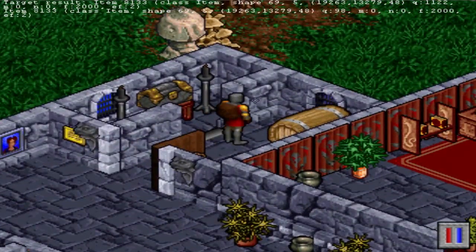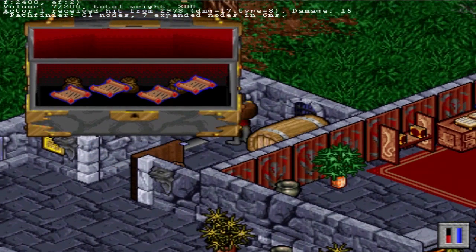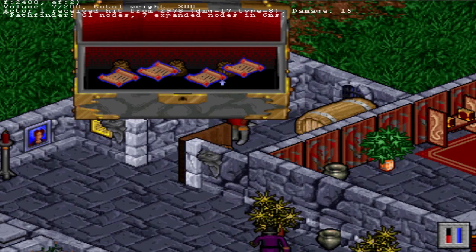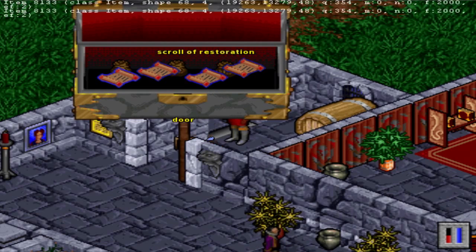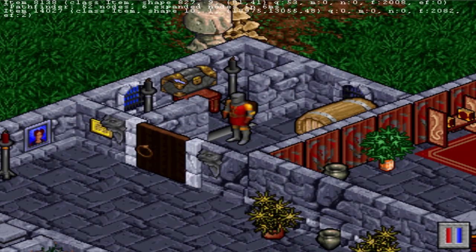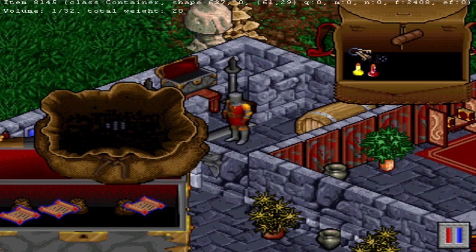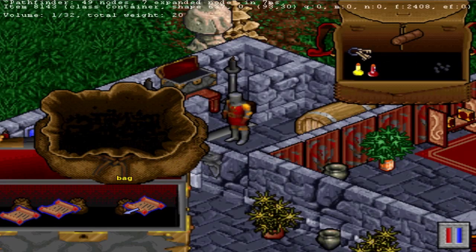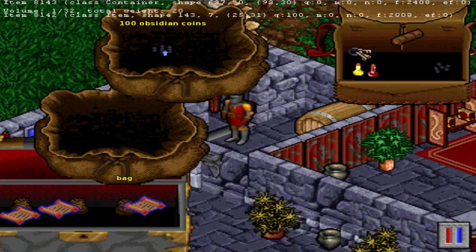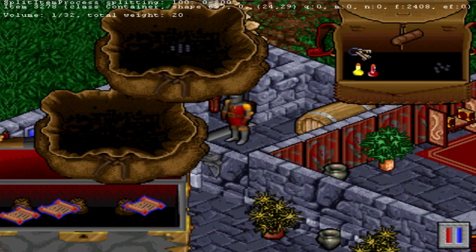We're going to unlock this chest. And... oh, it's trapped. No surprise. Well, we got some goodies. We're going to just use the scroll of restoration to recover ourselves. Let's take some goodies. A hundred coins. Another hundred obsidian coins — not gold coins.